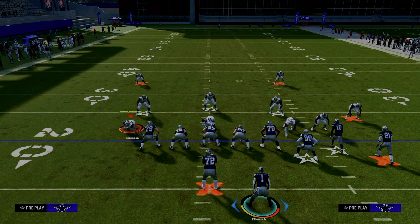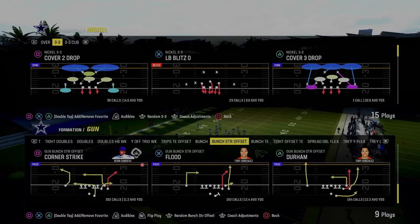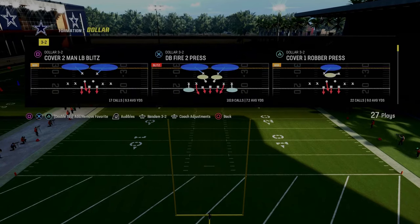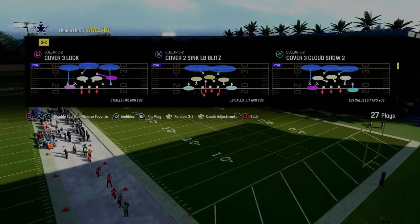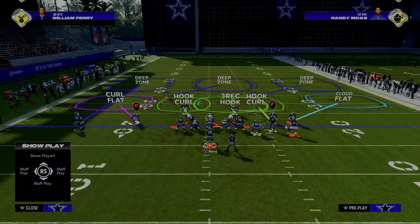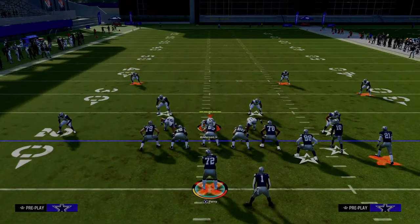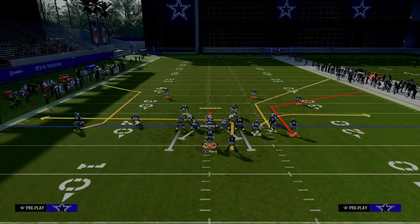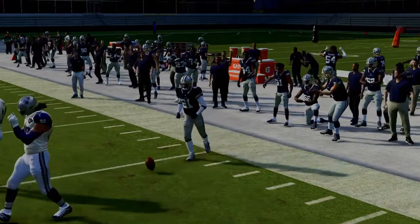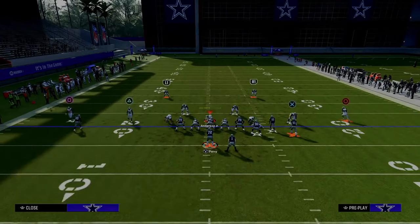Once they start defending corner strike, you go to play flood as a quick snap option. The only way they can stop the short corner route is with a standard-depth cloud flat — if they back off to a 30-yard cloud, the short corner actually gets underneath it. So they can't run a backed-off cloud flat; it has to be a standard-depth cloud flat. Once they adjust to stop corner strike, flood becomes very advantageous.